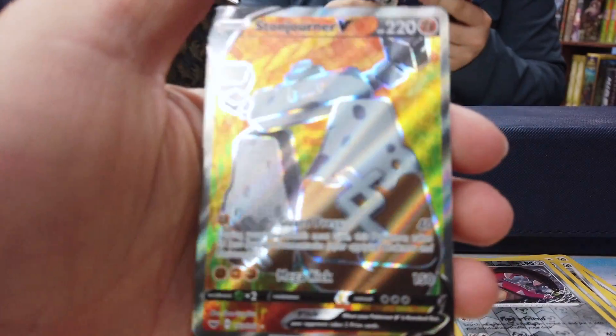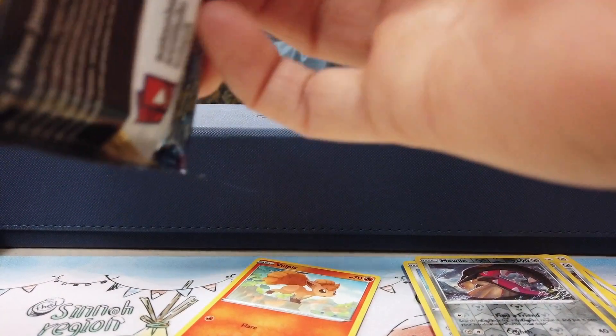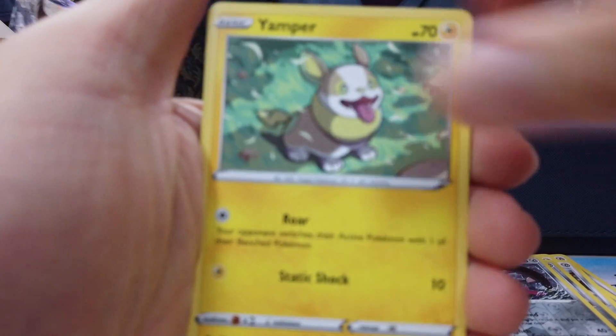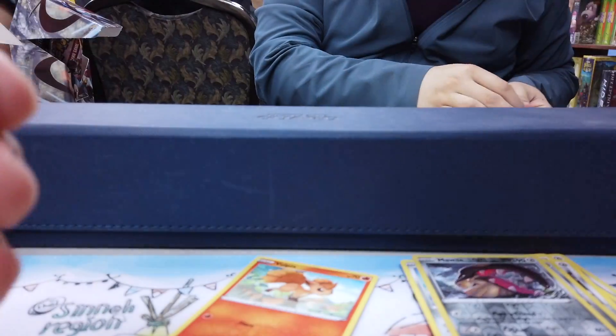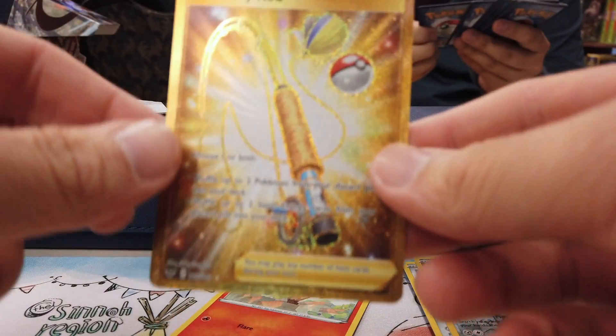Our very first pull: a Stonjourner V full art! I was really hoping to play that card in my deck, but my promo card was Rillaboom, so it wasn't exactly super compatible. I ended up not playing it, and I did pretty well in the pre-release — no complaints there. Second pull: a secret rare Ordinary Rod. That card I did play for sure. That's a super sweet looking pull and a very useful card.